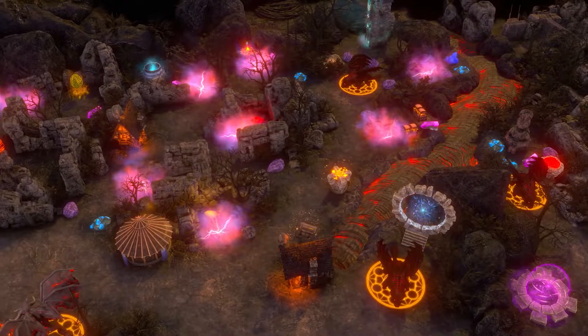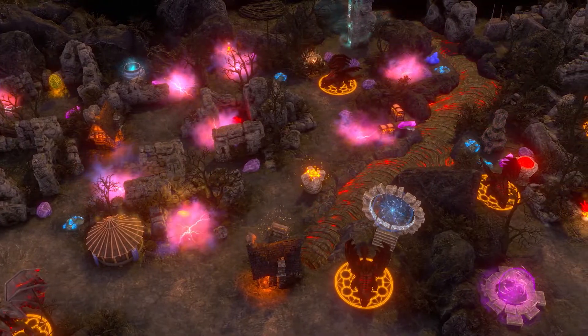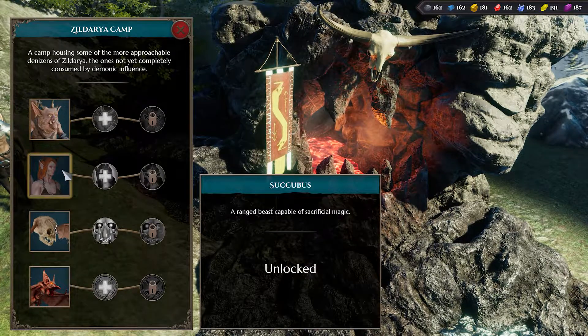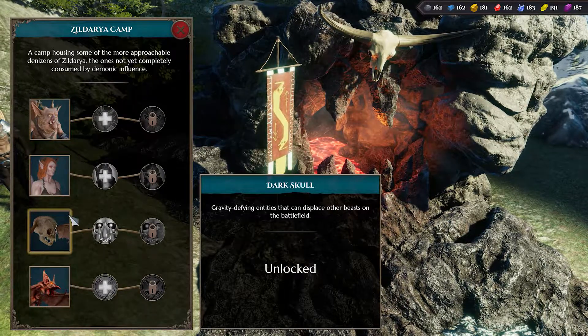From the smog-choked Zildaria Camp, you'll find species that have managed to endure the demonic corruption spreading in the south, including the imp, succubus, dark skull, and vampiric bat.